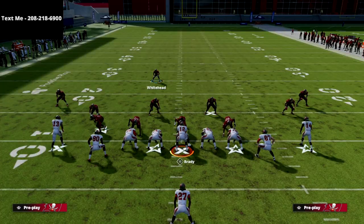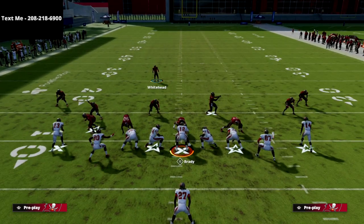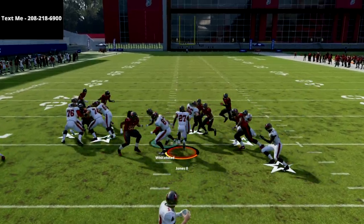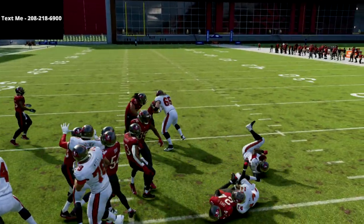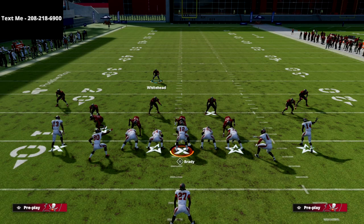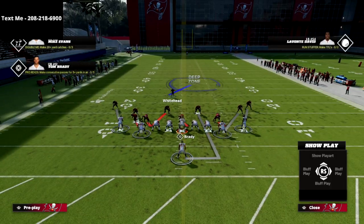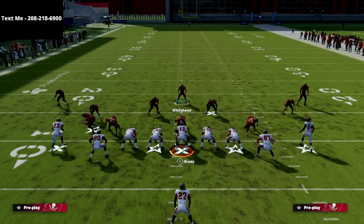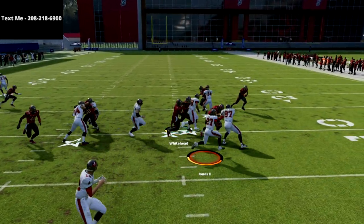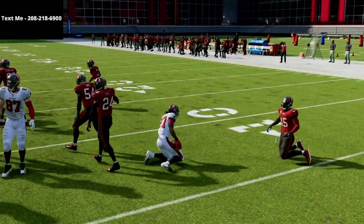This is a really good shotgun run defense, especially for a base run. Let me show you the quick dive from halfback — I'm just staying backed off, filling the lanes and containing the run. We're not blowing up the run, but we're containing it. If you want to blow up the run, you might go to something like the Big Nick Glover G or goal line. But this is really good against stretch, which is the number one run people will run — you're not going to be able to run stretch to the left.